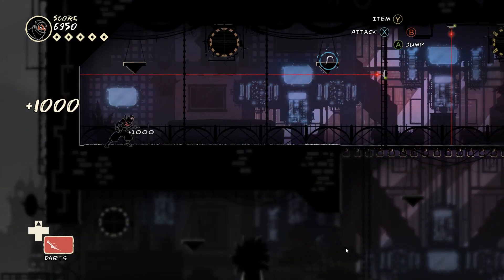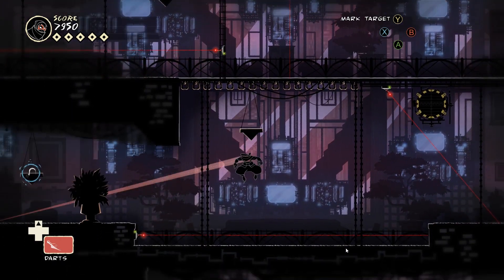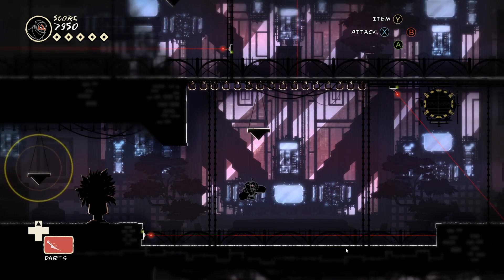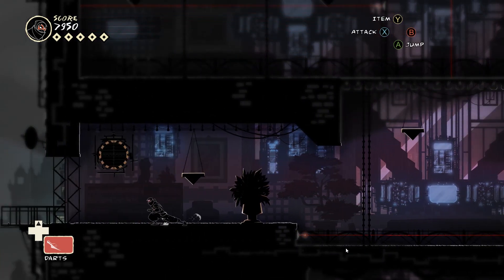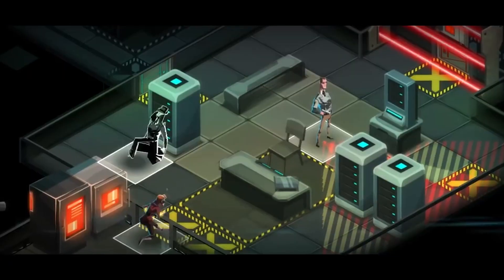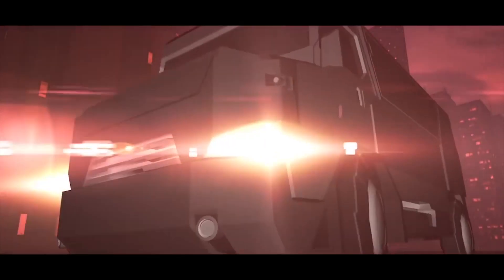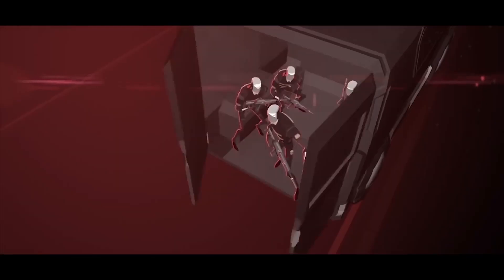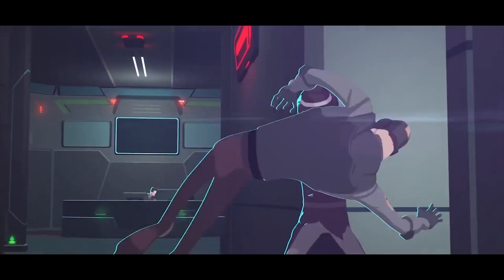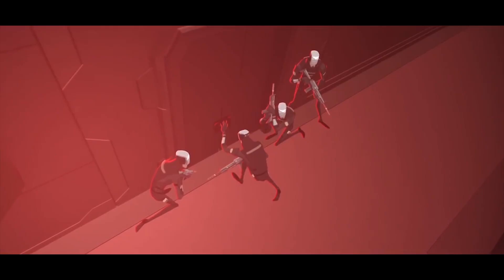Before I wrap this up, let's go through a few games that are similar to Mark of the Ninja. If you like these games then you should probably give Mark of the Ninja a go, and vice versa. First, another Klei Entertainment game: Invisible Inc manages to take a turn-based XCOM-style system and create a compelling stealth game. The ever-present alarm and fantastically designed characters make this a continuation of Klei's phenomenal stealth pedigree.